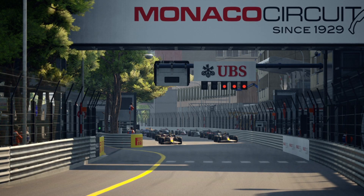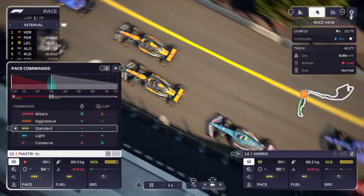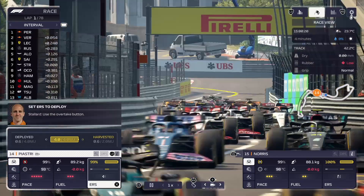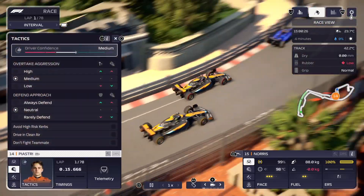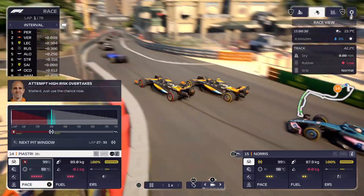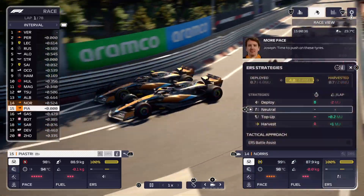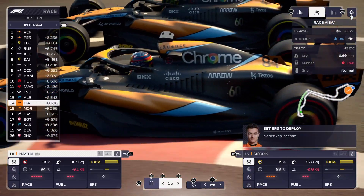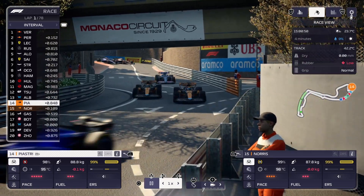Lights are about to go out — we qualified 14th and 15th, 16th — absolutely terrible. Away we go on a 78-lap race. On the bottom left you can see what I'm doing: we've moved it to attack, burn fuel, and set the deploy. You can change these settings and you've also got track temperatures, driver aggression, and all sorts. You have to manage that because you'll burn through your tyres quicker, and you've got to do it for both drivers, which can be very tricky to balance.